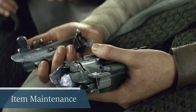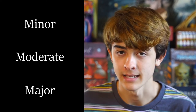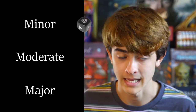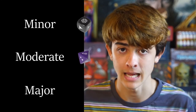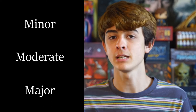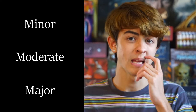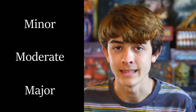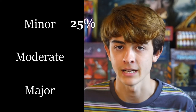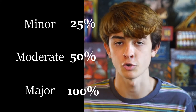One thing I really like about this system is item maintenance — the fact that items can be damaged or broken and that you can repair or replace them. An item can be damaged up to 3 steps: the first is minor, the second is moderate, and the third is major. If using a damaged item, you add 1 setback die if damaged 1 step, a difficulty die if damaged 2 steps, and the item is unusable if damaged 3 steps. To repair an item, you must buy materials based on the damage: 25% of base cost for minor, 50% for moderate, and 100% for major damage.